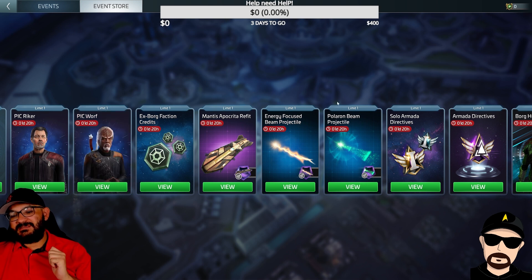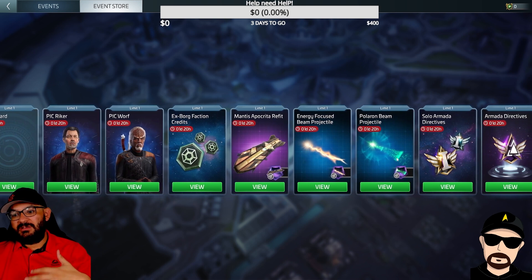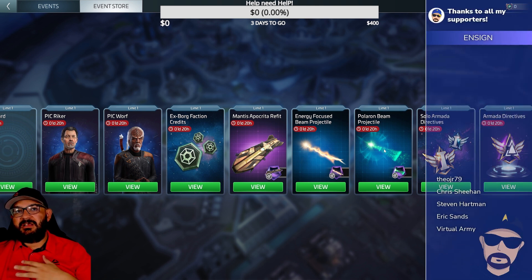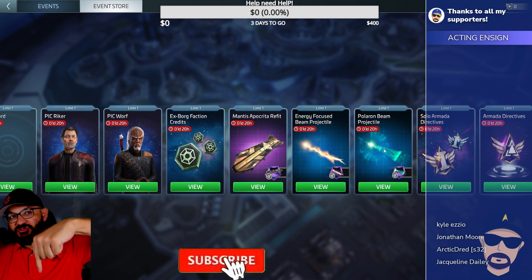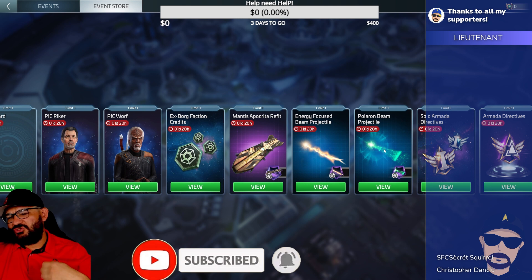If you have one to spend, I would go with the Borg Key, Borg Sphere, or Borg probe — whatever you want to call it — just go for that. I like the Polaron Beam after that. But besides that, this is No One Shot trying to give you my helpful advice on this supreme choice bundle that Scopely actually generously gave out as part of the event and leaderboard. I hope they do more of this in the future.